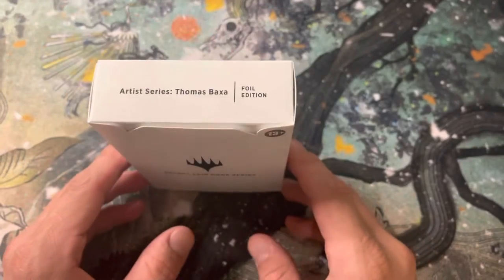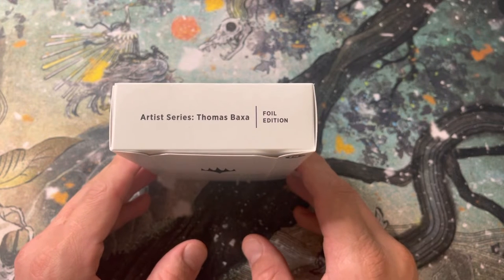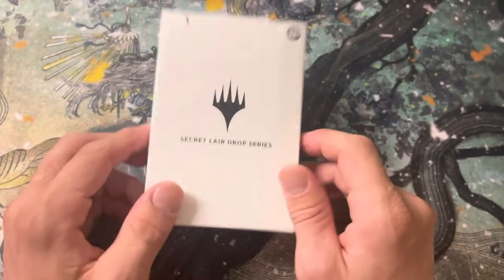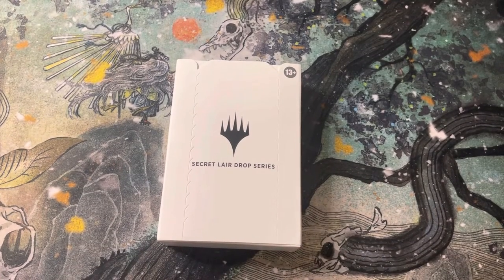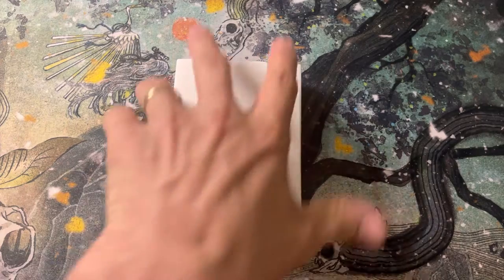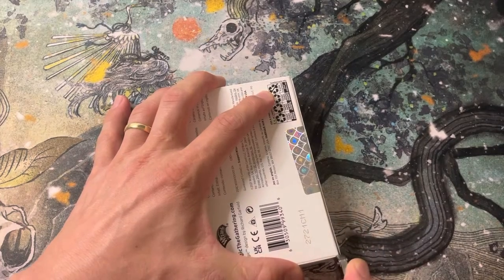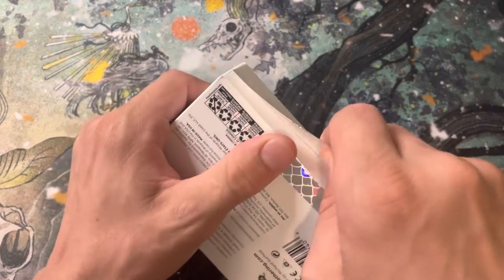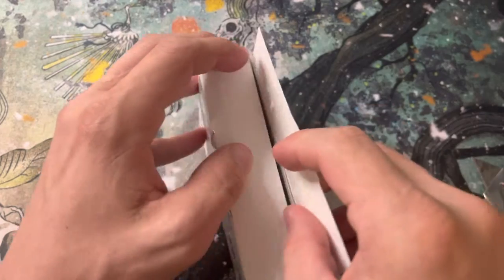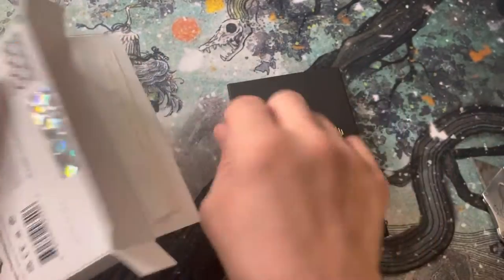Alright, what's up YouTube, we are back with another Secret Lair — we have the Thomas Boxa, hope I'm saying that right, foil edition. Thomas is known for some darker art. He's got kind of a dark, scratchy looking style — I don't mean to take anything away from it by saying scratchy, but it's very good. A lot of detail, a lot of thin strokes and dark shading.